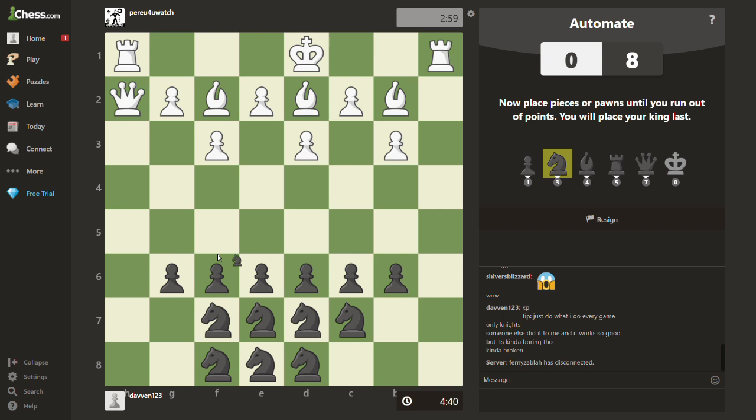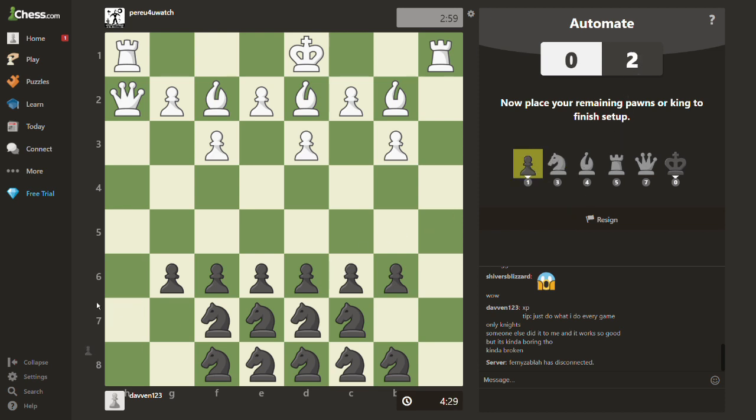So in the beginning you have to put six pawns — both players, that's the rules. Now it's my turn again because my opponent has no points left, so I'm just going to put more knights, as many as I can. Put a knight here and now I only have two points left. So now I place pawns. I'm not sure how important it is where you place the pawns — you can probably place them on h6 and a6, but I like to put them here and also here.